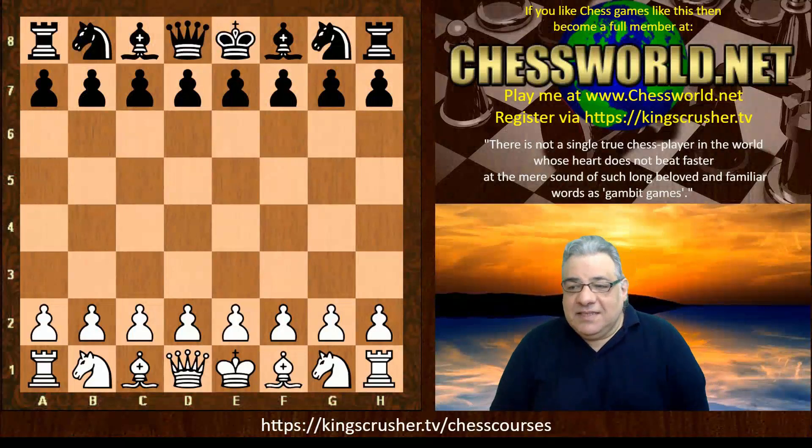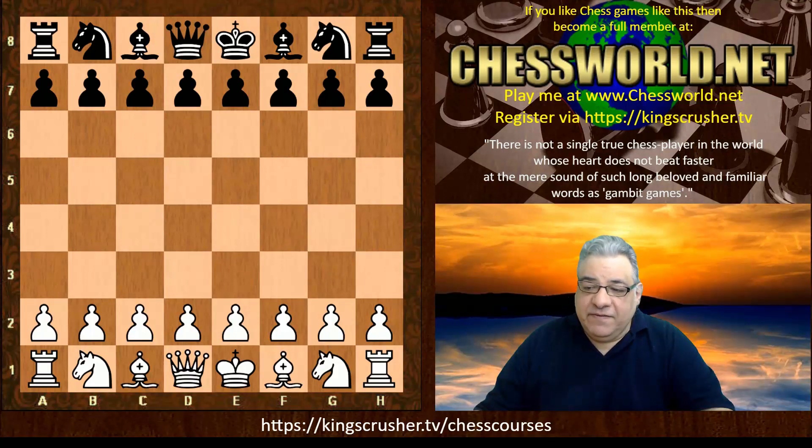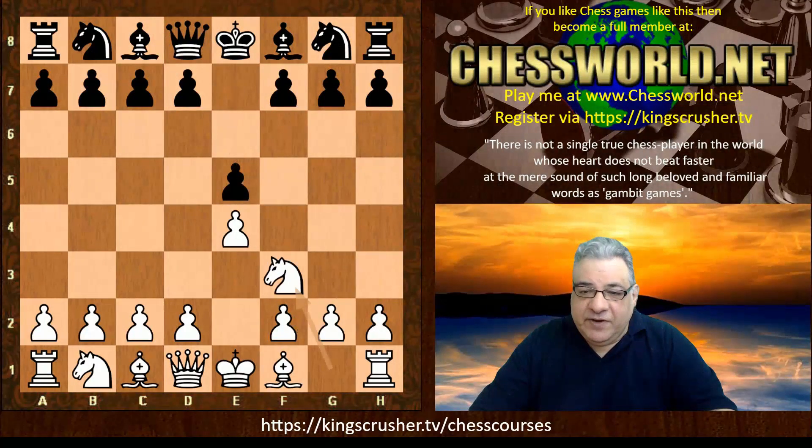Let's have a look at the game between Nepomniachtchi and Wang Hao in the 2020 World Championship Candidates Round 5. It kicked off with e4, e5, Knight f3, and now Knight f6 — the Petrov's Defense, a very solid choice.